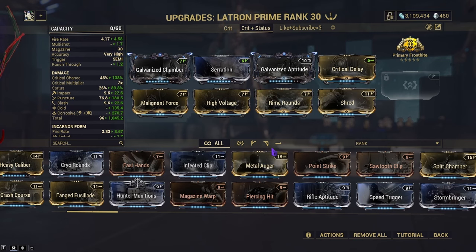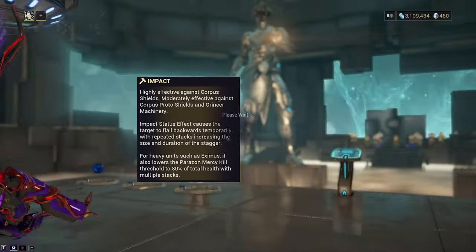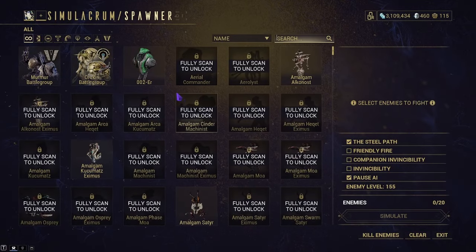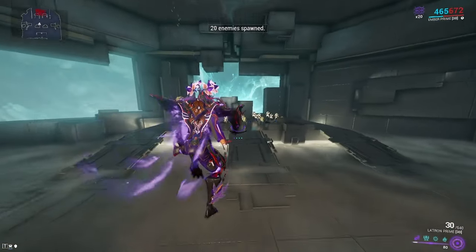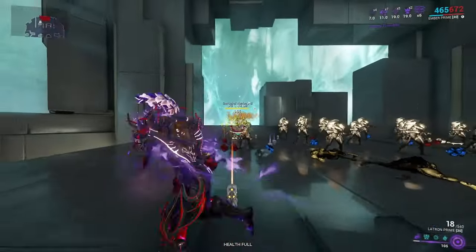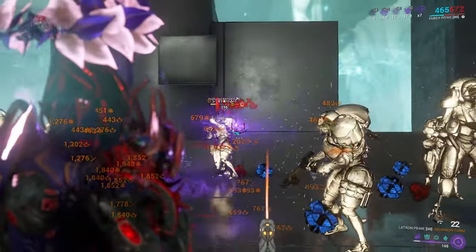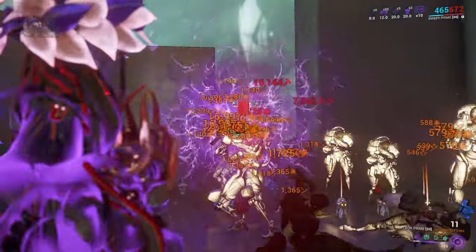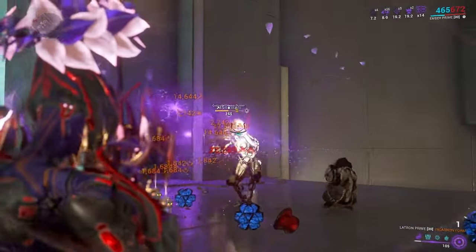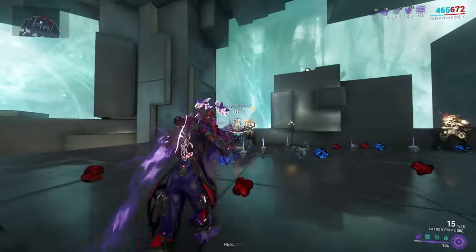With this build we're going for crit and status — I have corrosive and cold. I don't think it works fully, because when you swap to the Incarnon, instead of pure heat you now have blast, and blast is kind of underwhelming. These are level 155 enemies with Steel Path enabled. It's going to kill and do the job quite well, hitting quite hard. Thanks to Primary Frostbite we're getting more crit damage and more multishot, so everything is still hitting hard. Nothing is really staying alive as long as I hit my shots — stuff dies in a relatively fast manner.